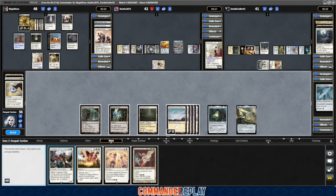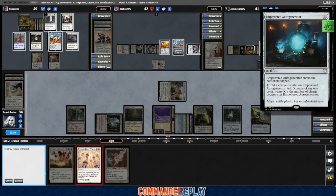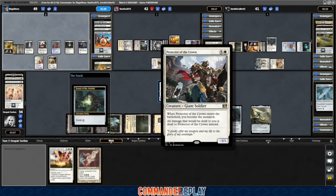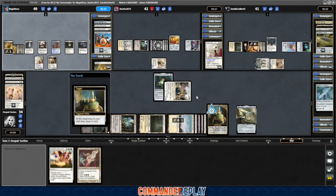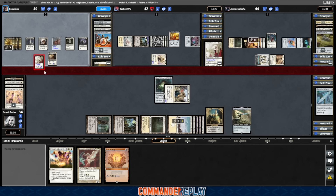Protector comes in tapped, we gain a life, then we'll Dismantling Wave the Extraplanar Lens, the Helm of Awakening, and the Empowered Autogenerator — and equip the Sword of the Animist. Hope this thing survives back to our turn. We need to get an attack off to get these lands. If someone attacks us, this will take the damage and just die — that'll be a problem. We do draw a card right here though, which we badly need. Sol Ring — mixed feelings. Shattered Angel getting work done — six life already, I'm jealous. They're going to attack our way but we can't block; they'll just kill our Protector.